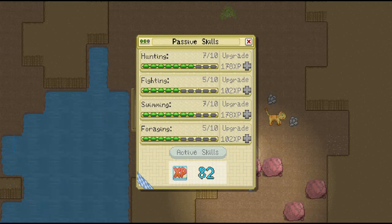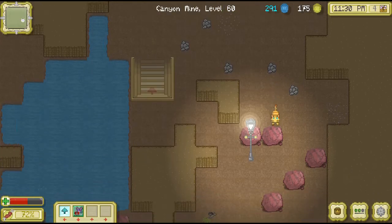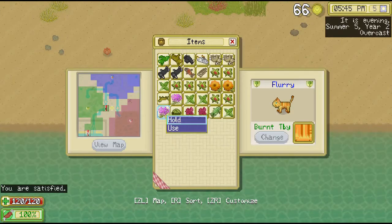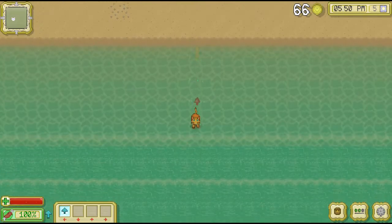A minimum of level 7 swimming is needed. When you run out of stamina while swimming, you start taking damage. This is why you need to have a full health bar when you go to and from the secret mine. To get there, go to the beach tile second from the left on the map and swim straight south until you find land.